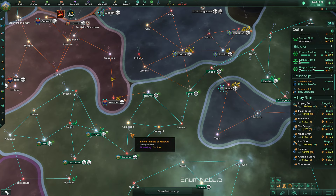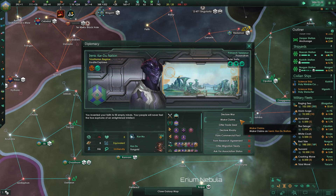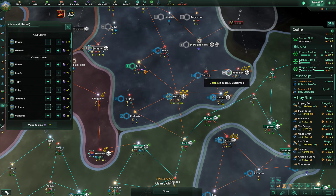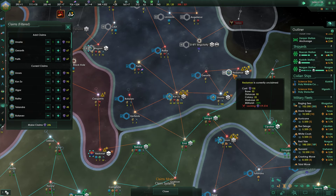I'm very, very close to being ready to declare this war. Still need 52 influence to claim Redamon, which is unfortunate. Alternatively, 119.5.